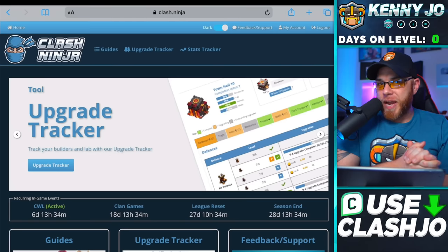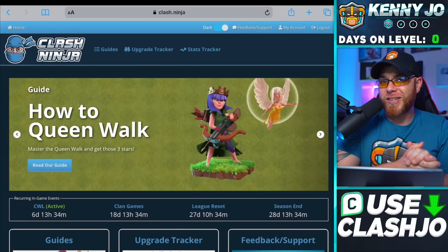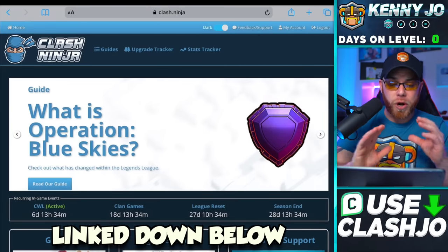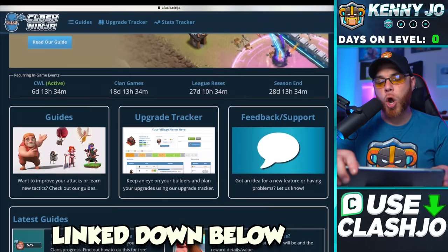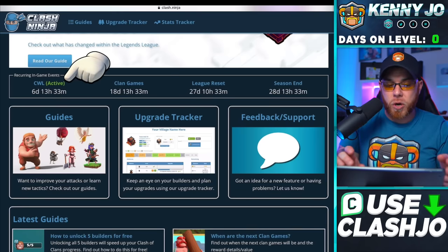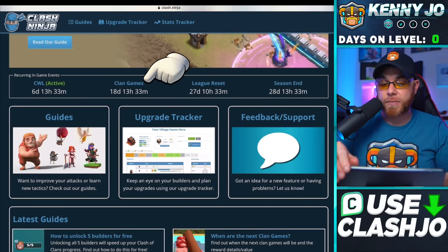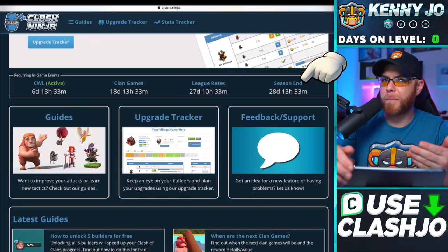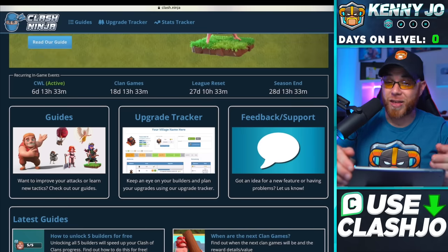Some of you might question why defenses are at the end of the priority list. I'll show you why on the Clash Ninja website — a tool I use to track all my villages, linked in the description. It tells me when to farm, shows Clan War League schedules, Clan Games timings, and all information for tracking base progress. There's a section showing how long Clan War Leagues will be active, the league reset timeframe for hero upgrades, and the season end for the free Book of Heroes.